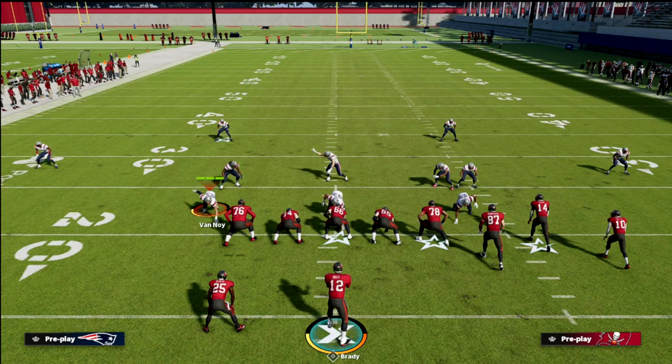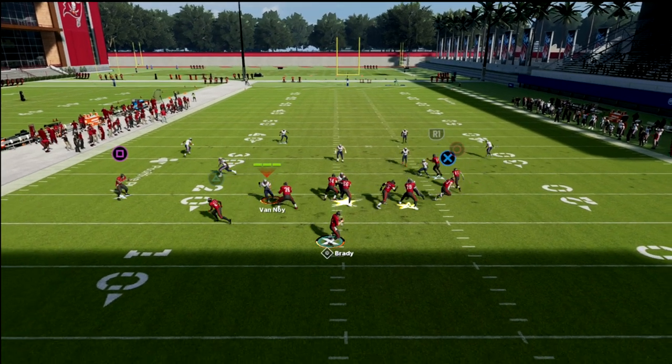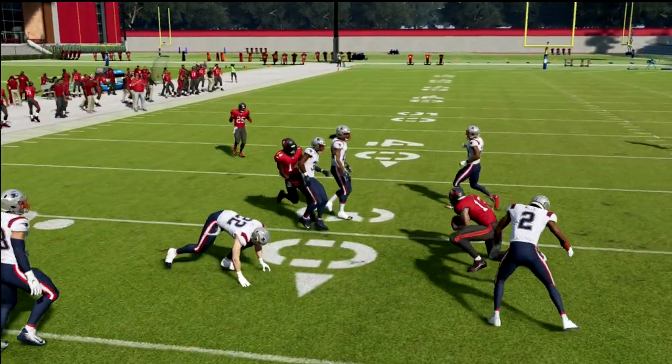This is also going to put their user in a position where they have to make a decision. You could also use a wheel route instead of a streak, and have the smoke screen as a backside concept.